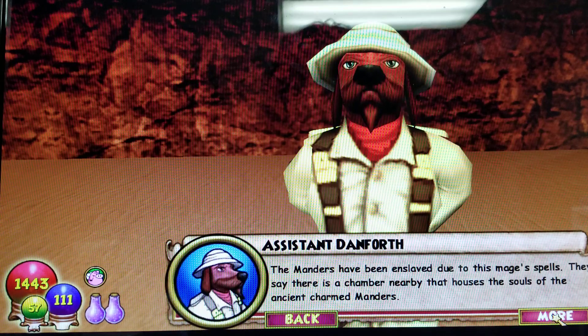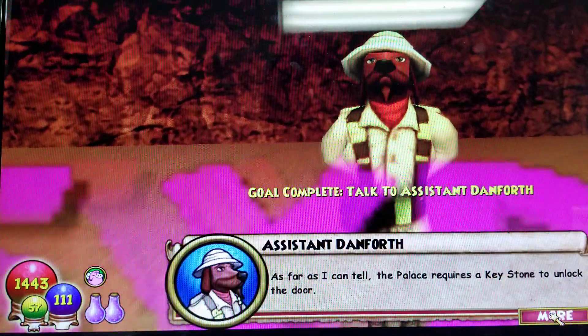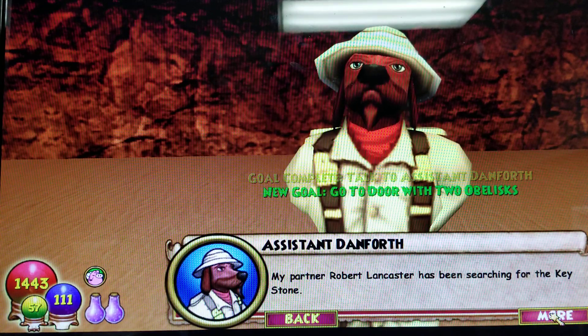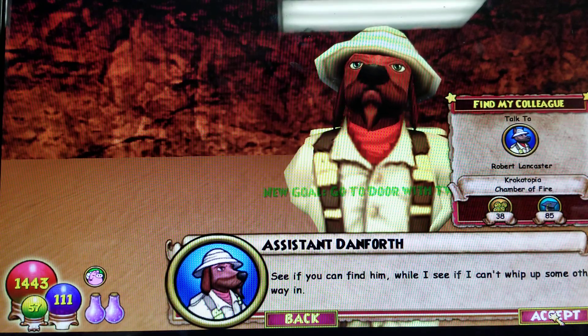The Mandas have been enslaved due to this nature's spells. They say there is a chamber nearby that houses the souls of the ancient Charmed Mandas. I'd investigate, but I'm far too busy. Can you search outside the excavation? Look for a door with two obelisks beside it. Tell me if you find it. The palace requires a keystone to unlock the door — my partner Robert Lancaster has been searching for it. See if you can find him while I try to find another way in.